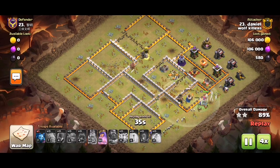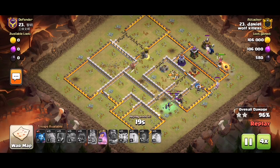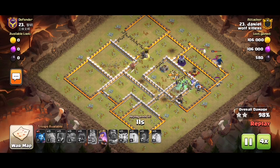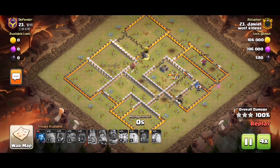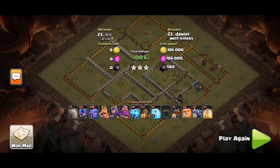Especially with the witches, having enough cleanup troops. What made this a free three-star? Number one: zap clicking out both infernals. Number two: after the inferno is gone, rush the eagle as fast as possible, and also take out the CC and other higher HP buildings.